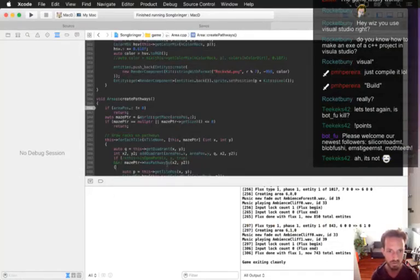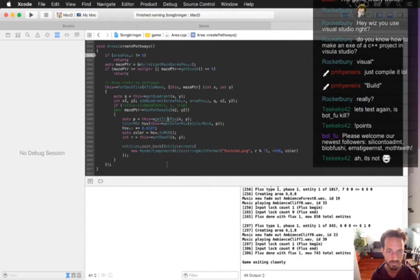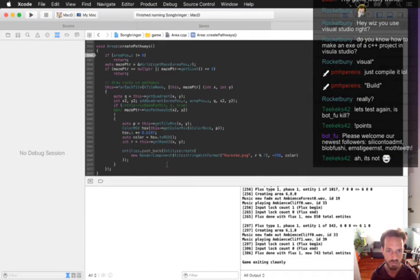Something's still wrong — maybe it's the has_pathway_squared.